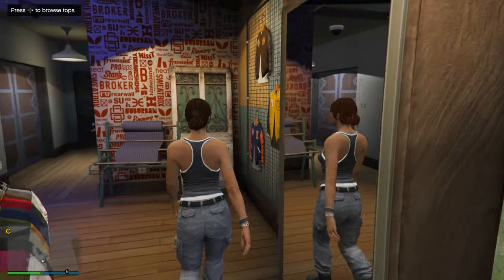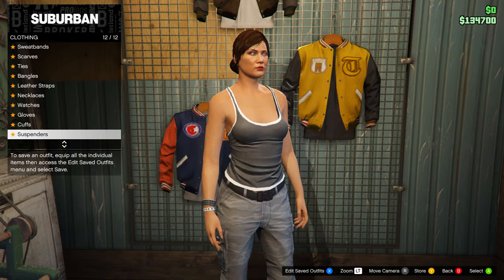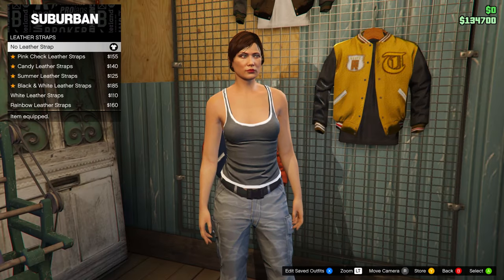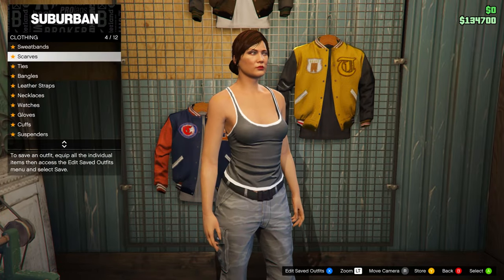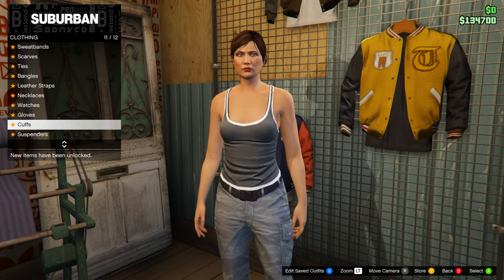In the clothing store, go to the accessories menu on the back right of the store. Take off any accessories on your outfit — earrings, anything on your wrist. Then go to gloves and equip the black woolen gloves.